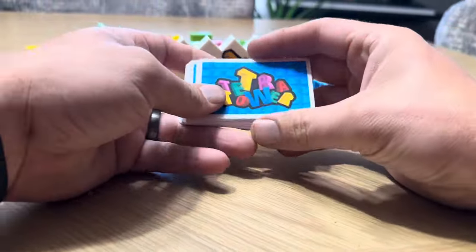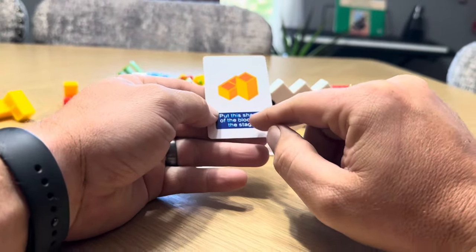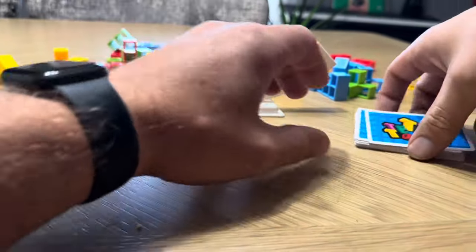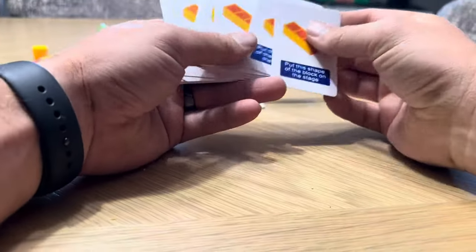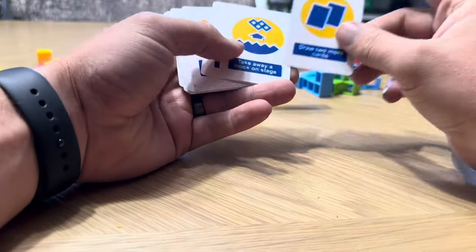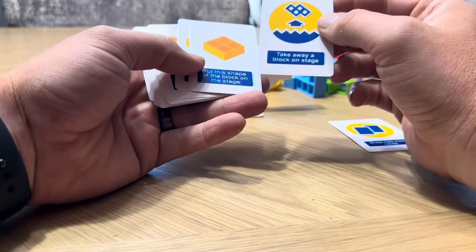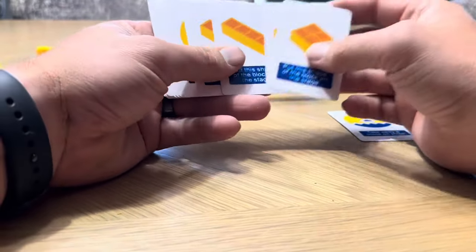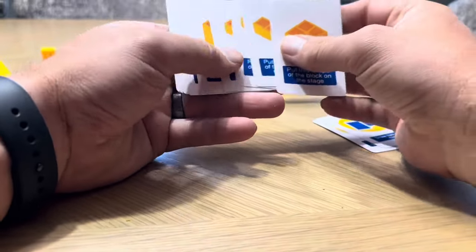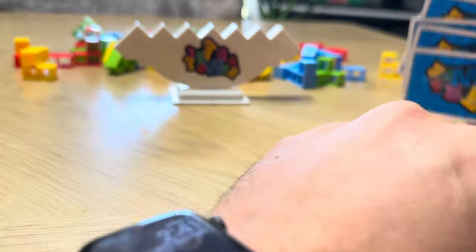It also comes with these cards, which tell you to use specific shapes — so instead of playing freehand you follow the card. Some cards say 'put the shape of the block on the stage,' 'reverse the order of play,' or 'draw two more cards,' meaning you have to play two blocks on your turn. Others say 'take away a block from the stage' rather than adding one. So there are different variations — kind of like action cards — to make the game more fun.